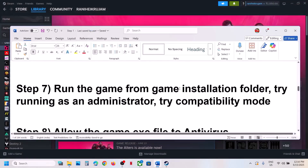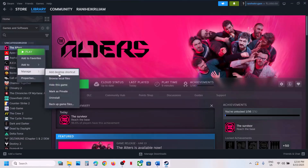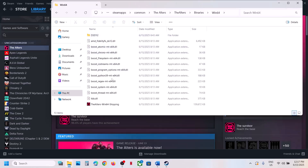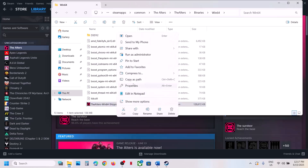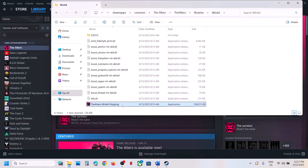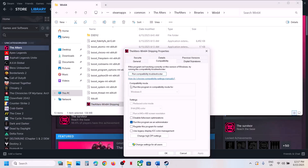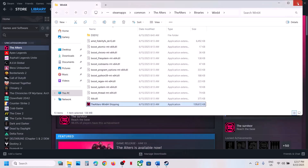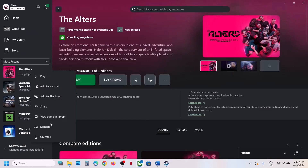The next step is to run the game from the game installation folder. For Steam users, right-click the game, select Manage, Browse Local Files, open the Alters folder, Binaries, Win64, and double-click to launch. If that does not work, right-click the exe, go to Properties, check 'Run this program as an administrator', hit Apply and OK. Still not working — try compatibility mode: select Windows 8, apply, then try Windows 7. Also try checking 'Disable full screen optimization'. If none work, uncheck all these boxes, apply, and click OK.